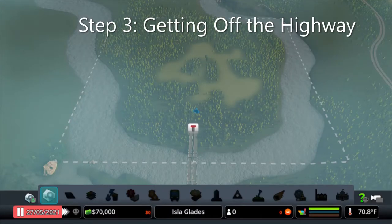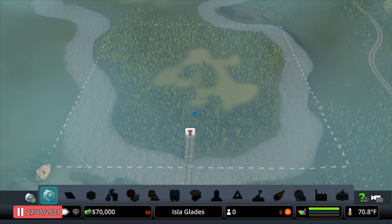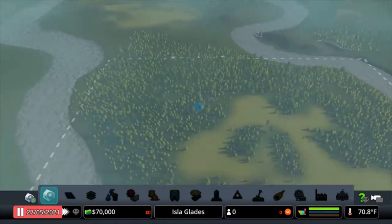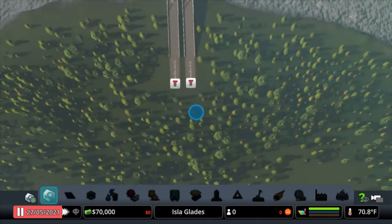Hello, welcome back. Step 3. This part is getting off the highway and actually starting the city. The first part was stepping into the map and getting the overarching plan. The second part was doing the same thing on a more micro scale with just the first area. Now let's get off the highway and get rocking and rolling here.